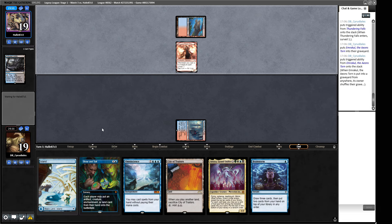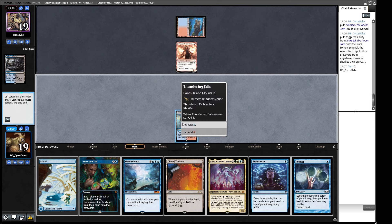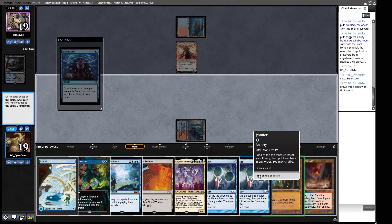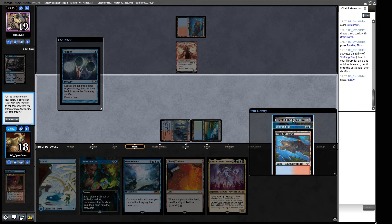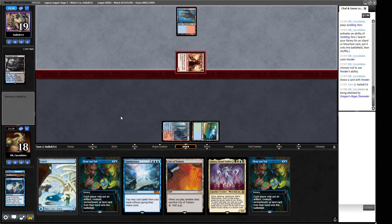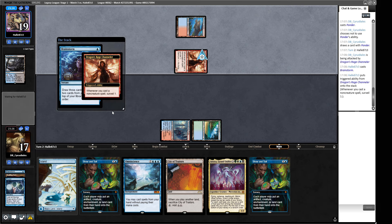Our opponent is going to know what we're doing. We have the stuff to win — we just need to make sure it sticks. A Ponder from us. We can cast Brainstorm rather than running straight into Daze and Force of Will. We get City of Traitors as the better mana source, crack our fetch for a Tropical Island in case we find a Veil. We now have two Show and Tells — if they Thoughtseize, they can only take one, and then we get to Show and Tell the other thing in. They can't take both.